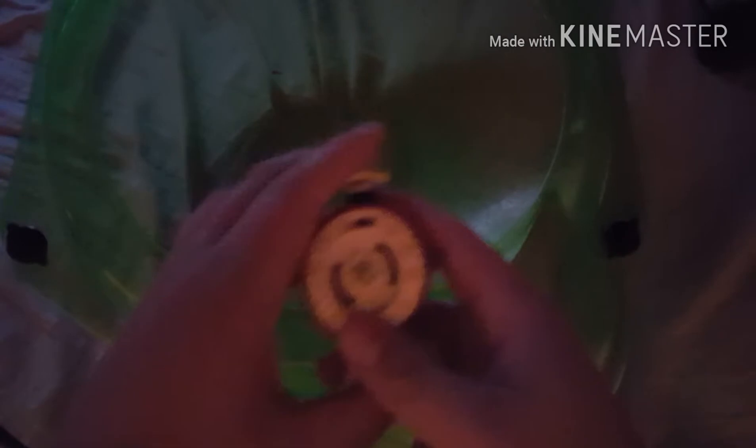It spins pretty good honestly. My problem is you gotta hit him right — those pop out. I used to have two other Stealth Battlers and they sucked. Basalt Horogium's hammers only deploy when he's spinning to the right; someone comes and hits him and then messes up his whole spin. The other two — Hades Kerbecs and Pegasus Jumper — Hades Kerbecs had the same issue with three giant spikes even bigger than these, and Pegasus Jumper just jumped up and stopped spinning. Anyway, let's test him out. I have my Sol Hades BD145 or GB145 WD.